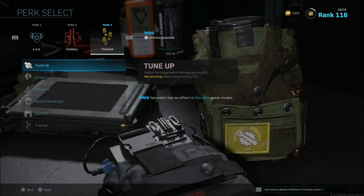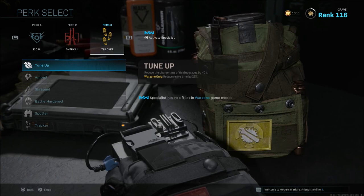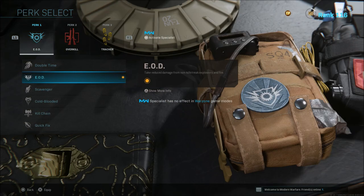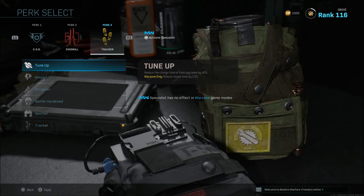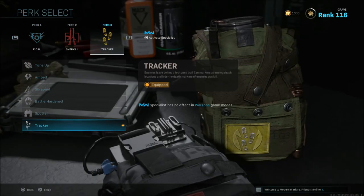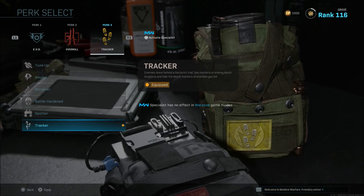Last is Tune Up, which reduces your revive time by 25%. This can be extremely handy if you go down in a bad spot with a lot of enemies around. Quick Fix and Tune Up are probably two of the most underrated perks in Warzone right now — you don't see a lot of people running them, but I think both are very viable. Leave me a comment letting me know what perks you're running, and I hope this helps if you're new to the game.